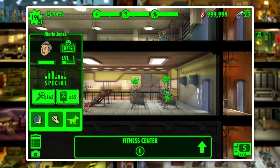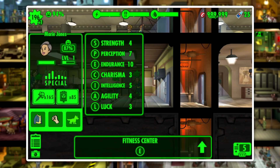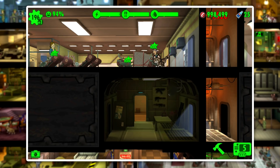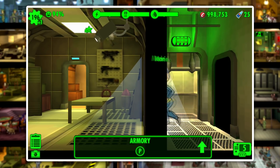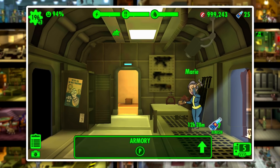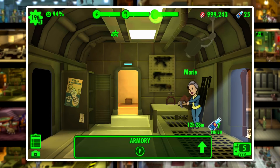Let's take a look at one of our dwellers. We've got Marie. As you can see, Marie already has level 10 Endurance — if you watched the endurance leveling guide, you know why that's so important. She has level 7 Perception, so let's level that up a bit more by building the armory, which will level up our Perception. We'll drag Marie down to the armory and take a look at how long she has until she levels up. Marie has 12 hours and 28 minutes until she gets to level 8 Perception.